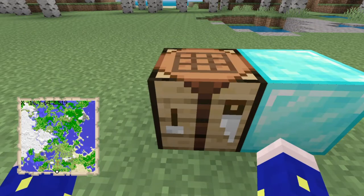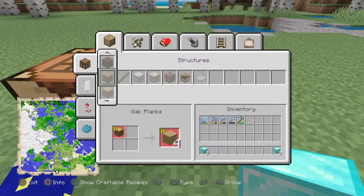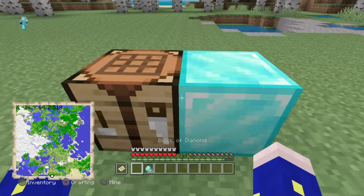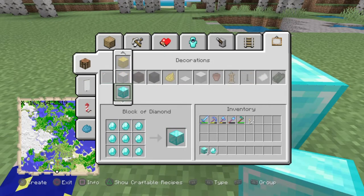Alright, so I'm just doing it again just to show you. Pick Block, L1 or LB. Make sure you're pressing the crafting menu without looking at the crafting table, otherwise it will disappear. Once you've done that and got your diamonds, go ahead and create them back into diamonds.